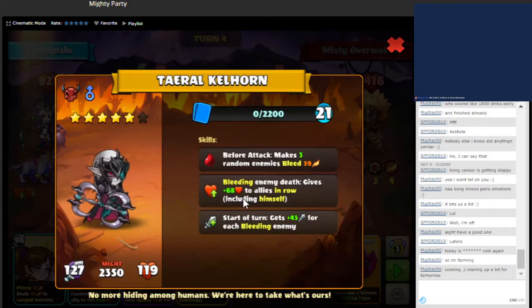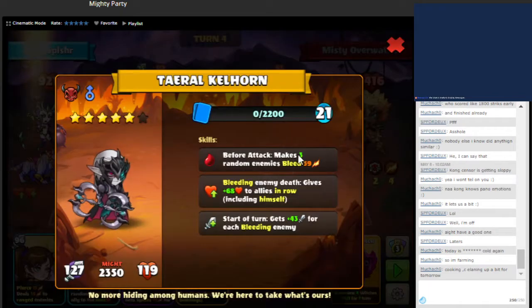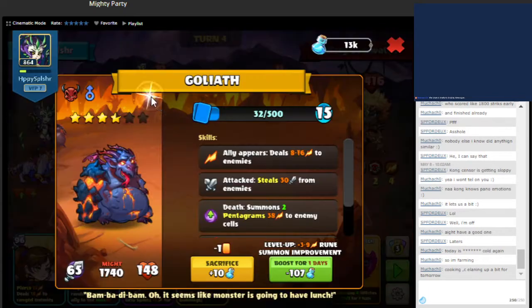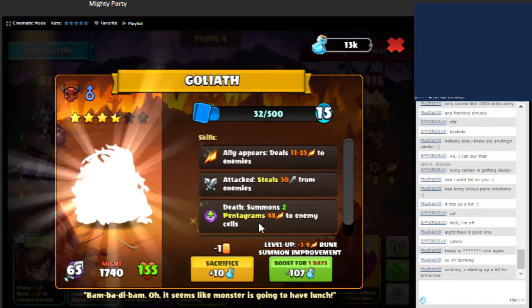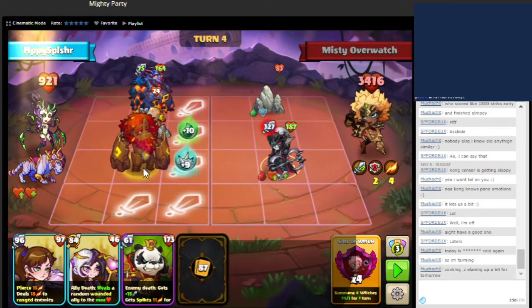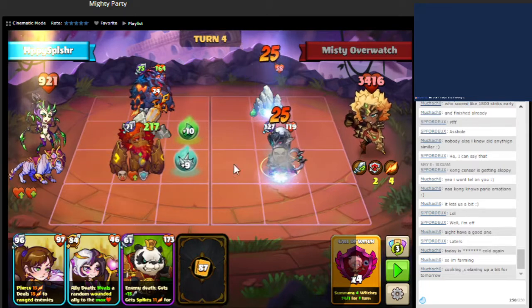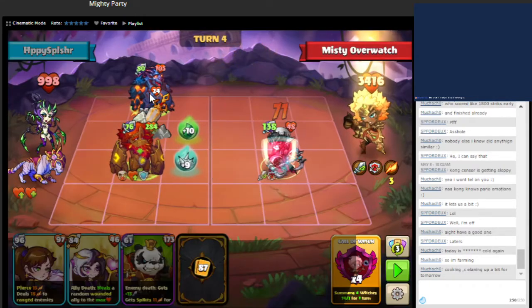Next turn, we're going to get a health boost here — a little bit of a boost — so we'll get an increase in our abilities. Also summoning this unit here. It will silence and prevent the bleeding from happening. This will bleed in a couple turns, but that's fine.